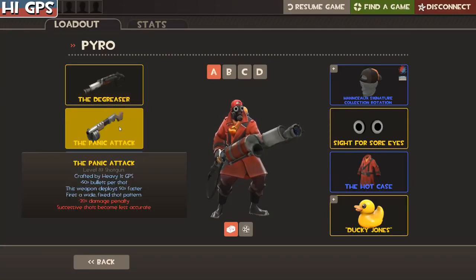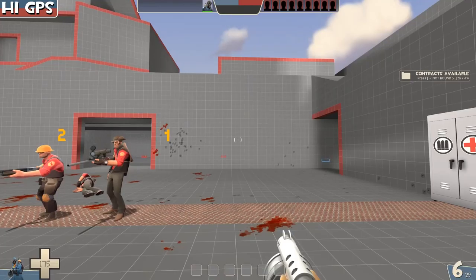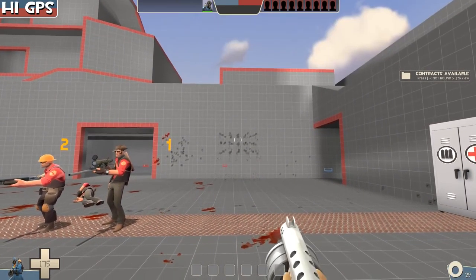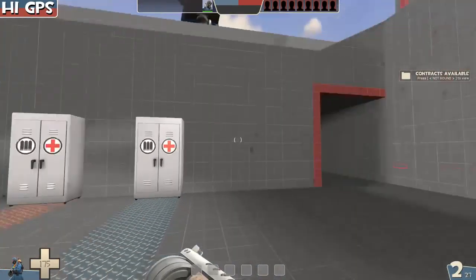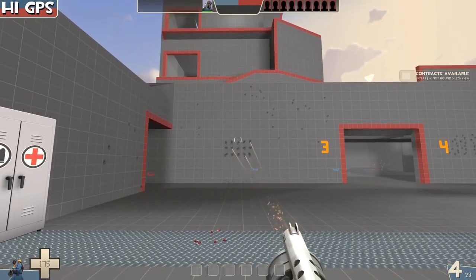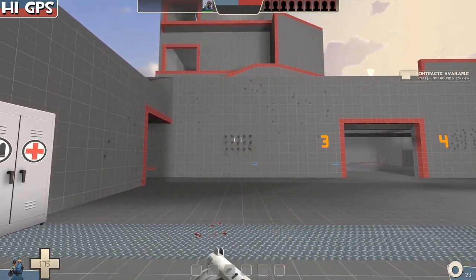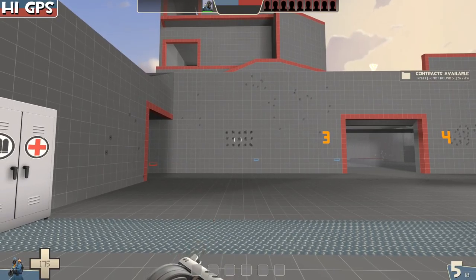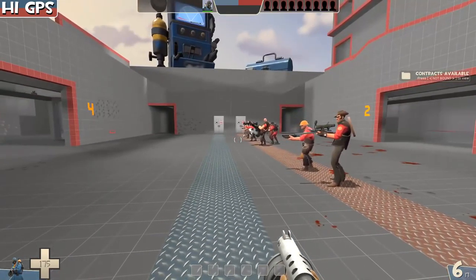The Degreaser with the Panic Attack can completely negate the 'successive shots become less accurate' attribute by doing a weapon switch. With regular firing, the more you shoot, the further apart the pellets go. However, if you switch weapons between shots, the spread resets and the pellets remain tight. You completely negate the downside, similar to the Fists of Steel and the Extinguisher techniques.